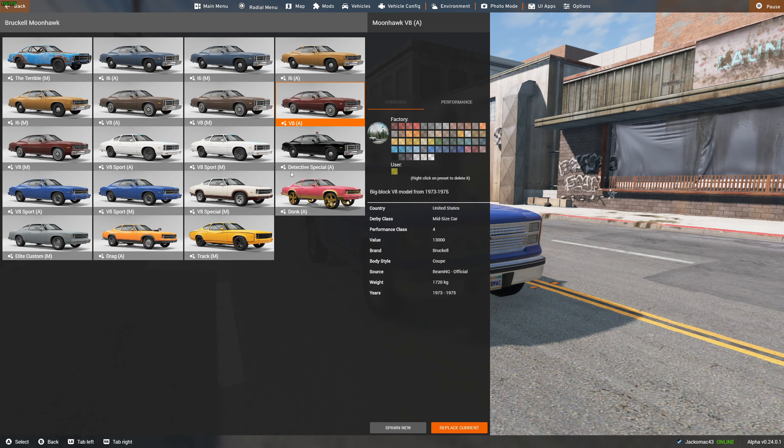The Donk is something I don't really know what that means, but it's still pretty cool. It's basically got massive gold wheels and really hard riding suspension. So this is something you might have missed, but it is in the game now.